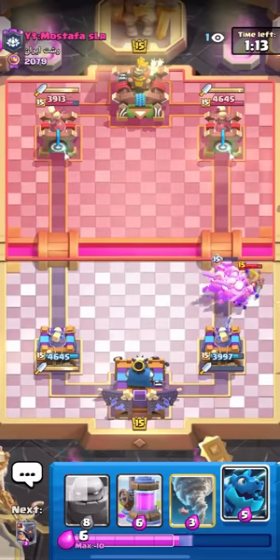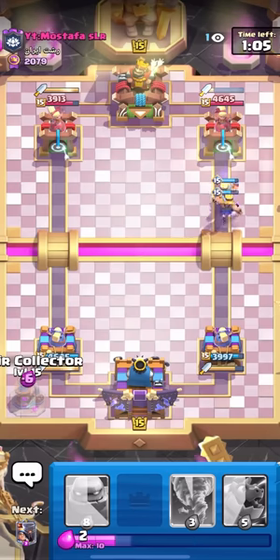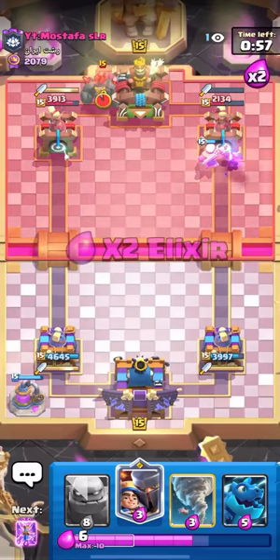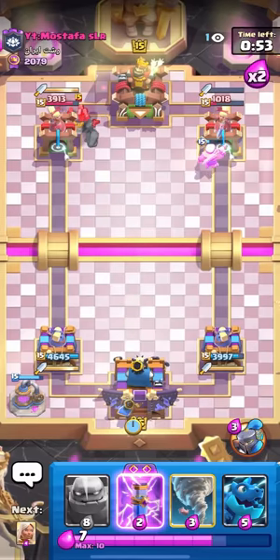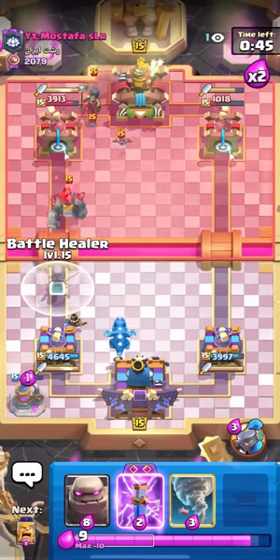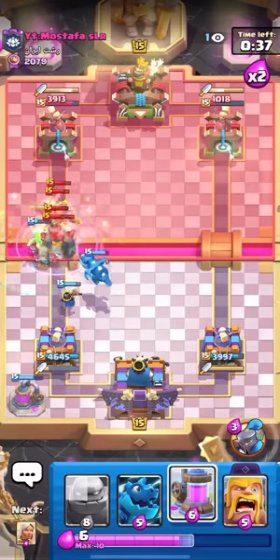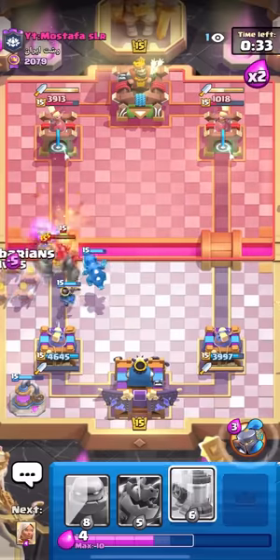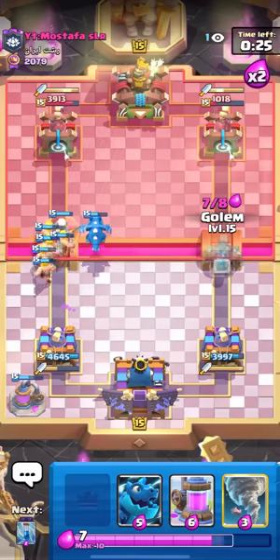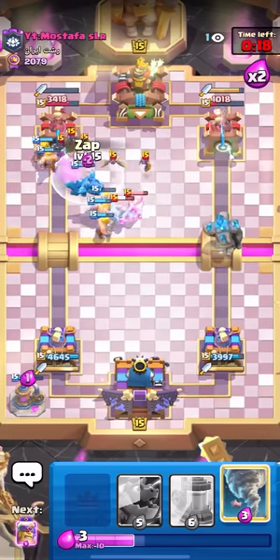My evolved barbarians should take out those ebarbs very nicely. I'll go for the elixir collector now — those barbarians will get a ton of damage if he doesn't stop them. Wait, what is this guy doing? Come on, defend! That got like 3,600 damage — I'll take it. I'll battle healer here to predict the fisherman. I just need to keep the LP alive. If I go for the tornado plus evo zap it should take care of that entire push, and my e-drag will get a ton of value. I can put barbarians down too to block everything, then battle healer. I don't even need to break through with the golem right now.